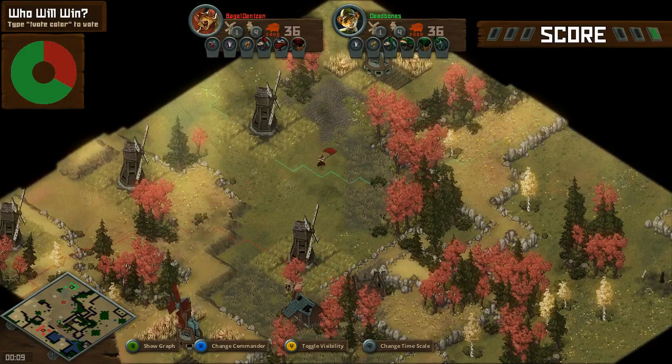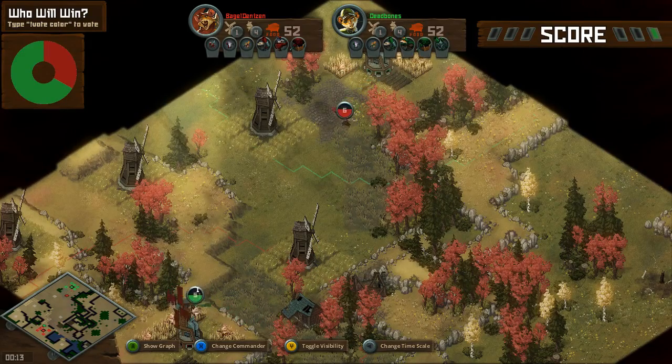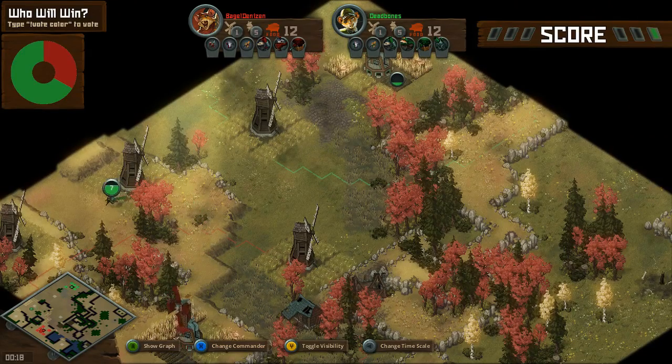Here we go, going into the real game 2. We have to the south west end of the map, Bagel Denazhan versus his opponent Dead Bones, to the north end in green.